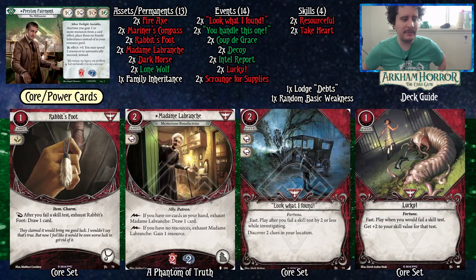Some power cards: Rabbit's Foot — after you fail a skill test, exhaust Rabbit's Foot to draw one card. You're going to be failing during the mythos phase probably more often than you'd like, which we could try to work around, but I think we actually weaken the deck if we do that. We're going to primarily focus on Rabbit's Foot drawing during the mythos phase. Madame Lebranche is a very strong Dark Horse card and very good in this Preston Fairmont deck because we never have resources in our pool but we always have resources in Family Inheritance, so she's basically an additional free resource every turn for Family Inheritance — and that sounds pretty sweet. Look What I Found is cute and very strong when you have those moments where you fail.